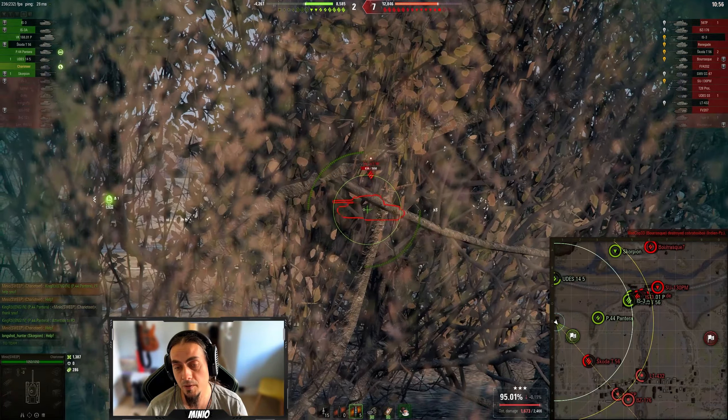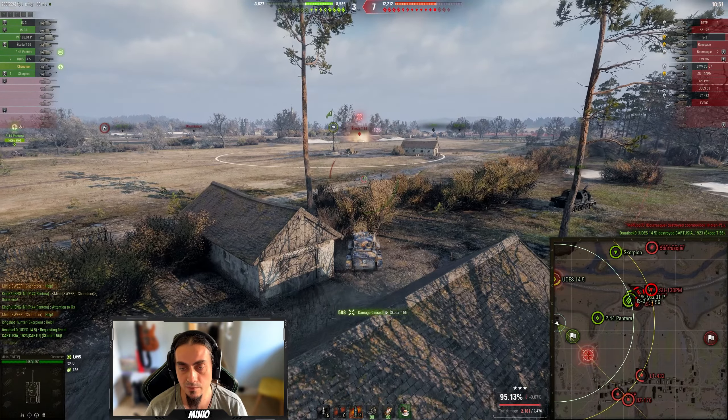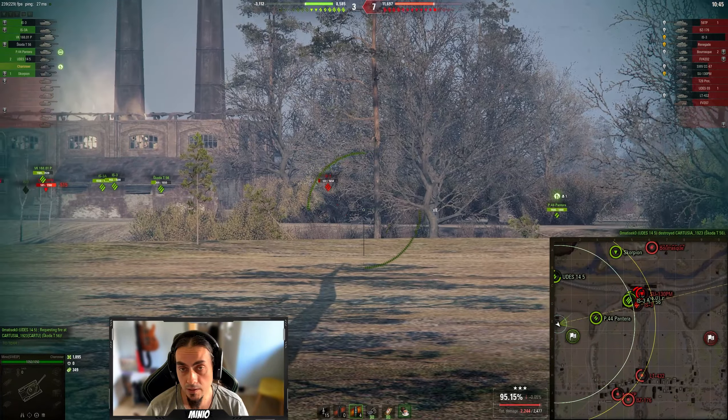I spot the Škoda and fall back behind foliage. When I fire, I shouldn't get spotted unless there is a lightning next to me — 508 and a killing shot from the UDES. A very dangerous opponent is out of the game.